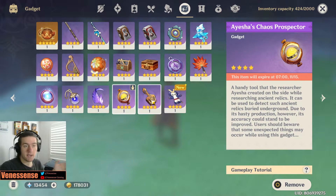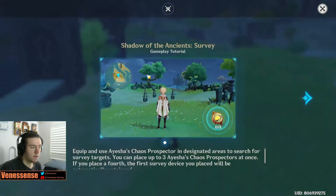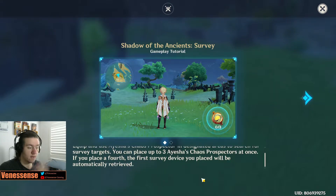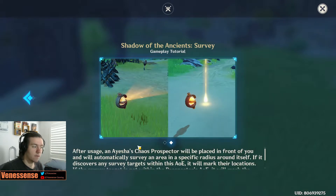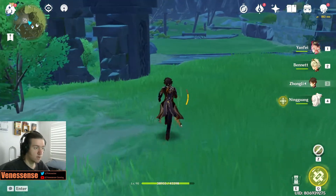The new item is called Aisha's Chaos Prospector. We knew about this from the event when they talked about it. If you want a more specific tutorial, you can click here and it will tell you exactly how to use it. You can place up to three cores at once. If you place a fourth, the first one will be replaced. Once you press it, it will point you in the direction of the thing you need to interact with.